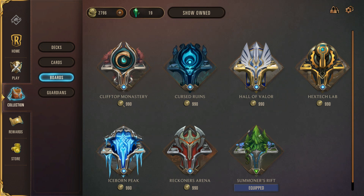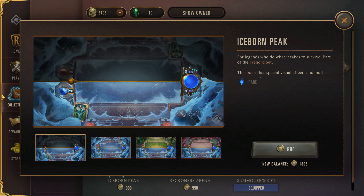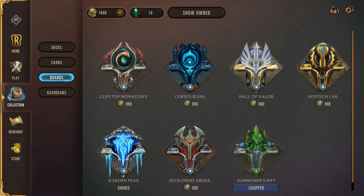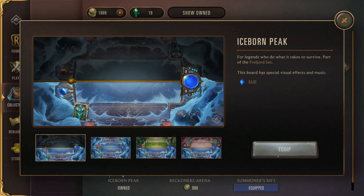In the collections tab we've got decks, cards, boards, and guardians. Boards and guardians are cosmetics and can only be purchased with cash shop currency. As far as conversion, it's basically a penny a point with some discounts if you buy more. We're currently playing on Summoner's Rift. If we wanted to play on Iceborne Peak that would cost about nine dollars and ninety cents — I'll go ahead and buy and equip that. Guardians are the little guys in the corner you can interact with and emote through the game.